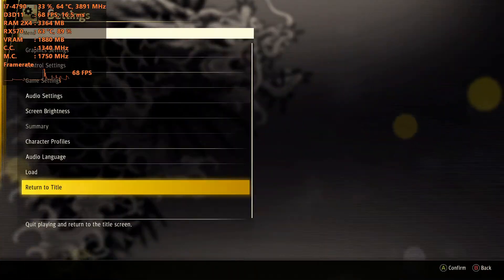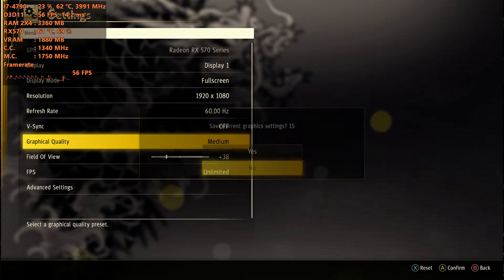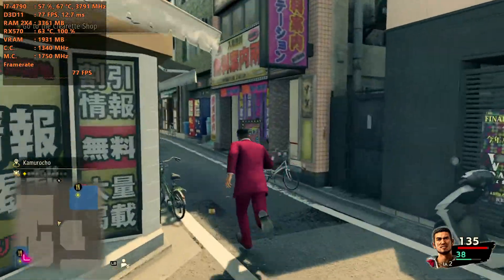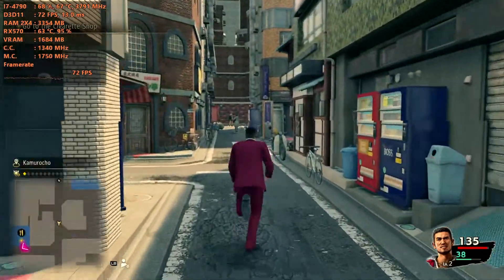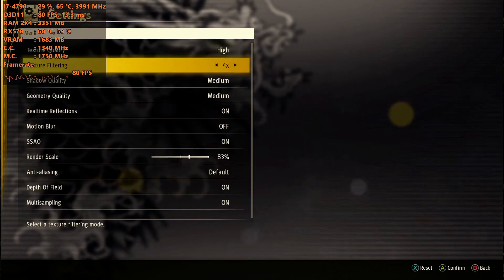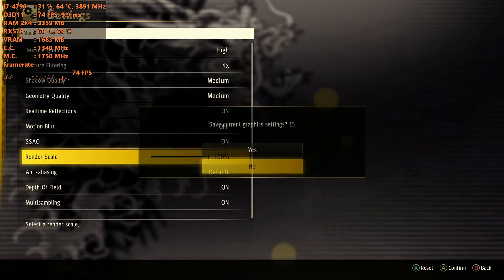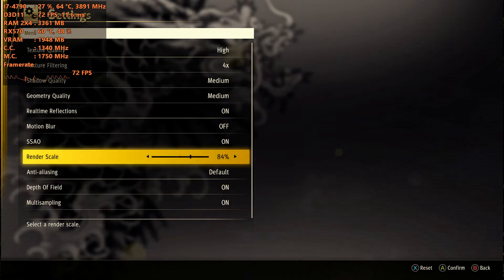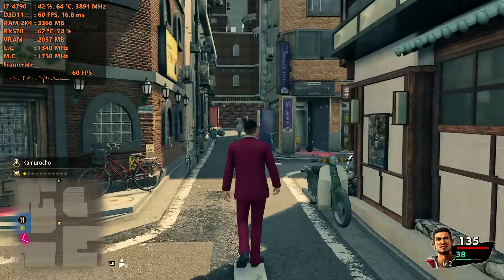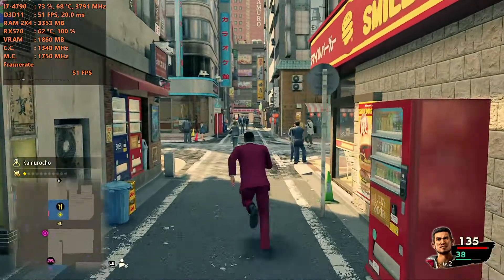With medium you can get a smooth 60 FPS at all times. The best idea would probably be to go somewhere between medium and high — that would probably be the best approach. Keep resolution scaling at 100%. Resolution scaling destroys performance no matter what, so keep it where it is.